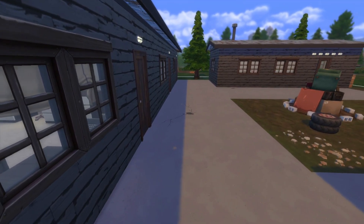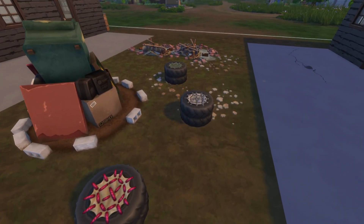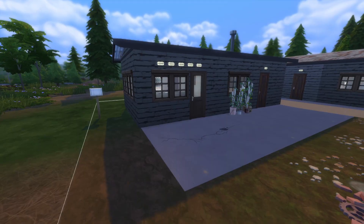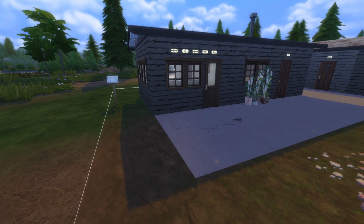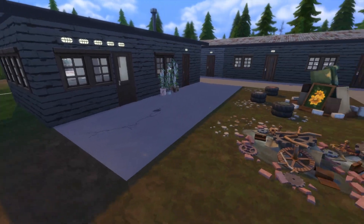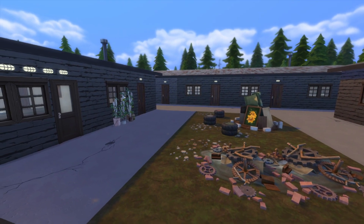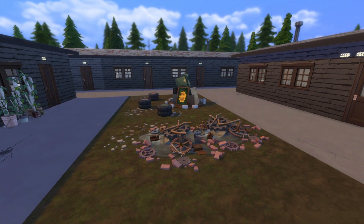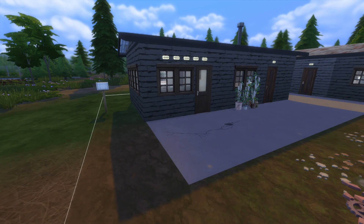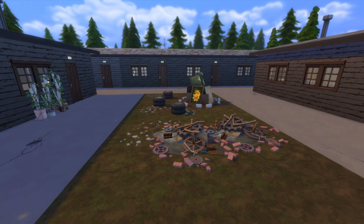The buildings pretty much take up the entirety of the lot, except this small area where sims can have a bonfire and dump their trash. There are three outdoor trash cans, and there should be trash cans basically in every livable room. When For Rent comes out, that mailbox can be traded for the new mailbox and you can put your For Rent sign right out here by the office. If you enjoyed this build and this video, don't forget to like and subscribe, and I'll see you in the next one. Bye.